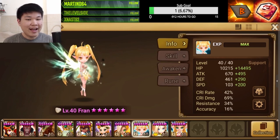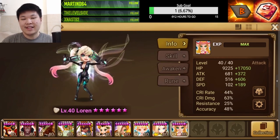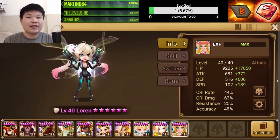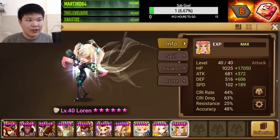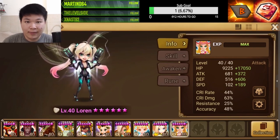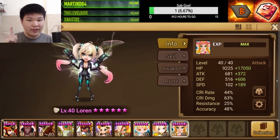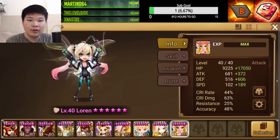Speaking of Loren, I build her on Swift because I need her to be the second fastest in the team to disrupt the opponent's turn. My units — Rao, Tbird, Garo — all need the disruption that comes from Loren's passive. I give her Swift and make her tanky. Loren is not a new unit, so no need to give her attack. Just make her tanky and more annoying to have on the field.